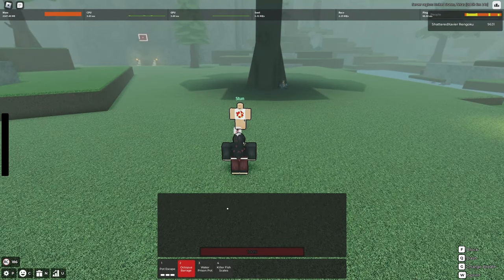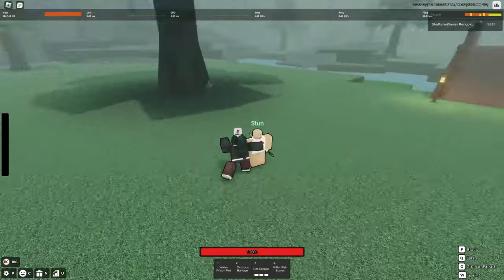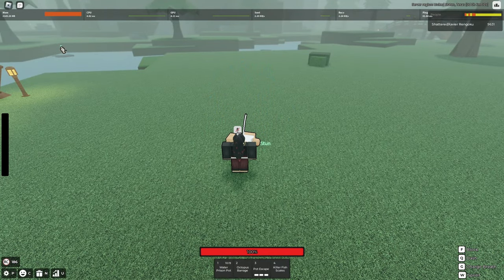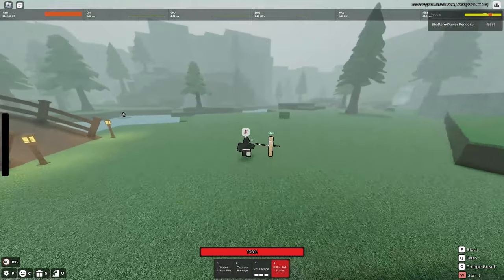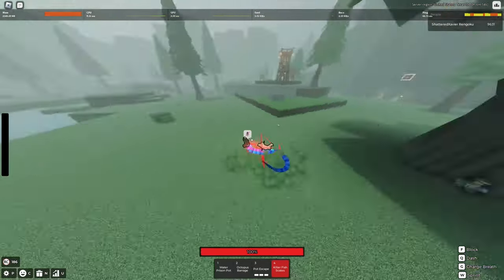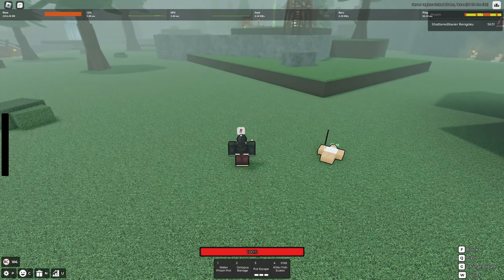Octopus barrage is a cancelable ability — it doesn't give you iframes, it doesn't give you hyper armor, but you can cancel it. Now water prison pot — this is an iframes ability, this gives you iframes. So when you're using this and you go into that ability while your arm is swinging back with the orb in your hand, you cannot take damage. Killer fish scales is a very good move because it isn't iframes, but it is hyper armor. So when you're using this ability, you can take damage, but it will not stop the ultimate from executing.